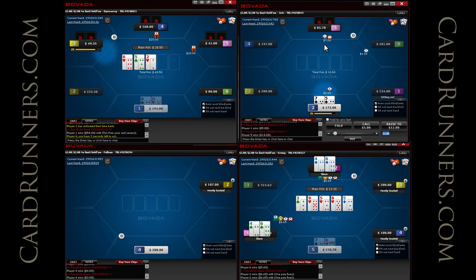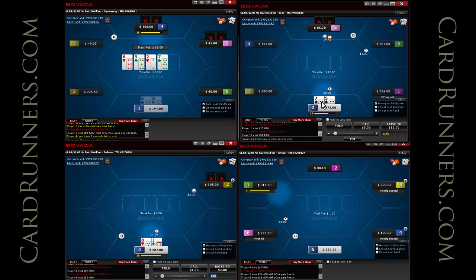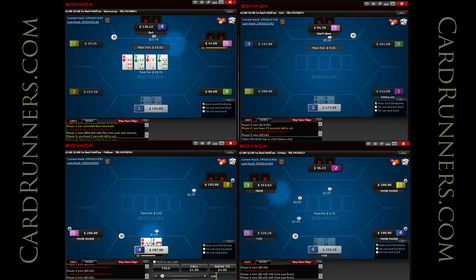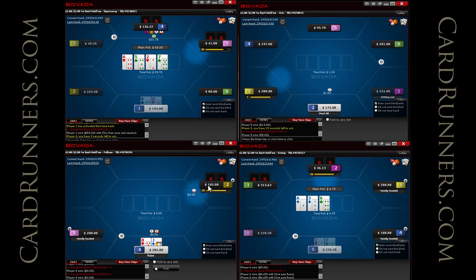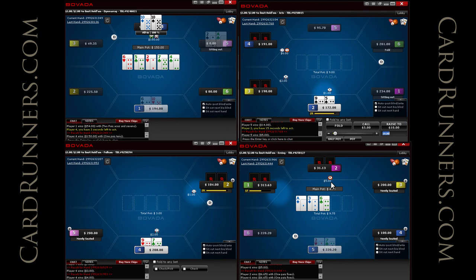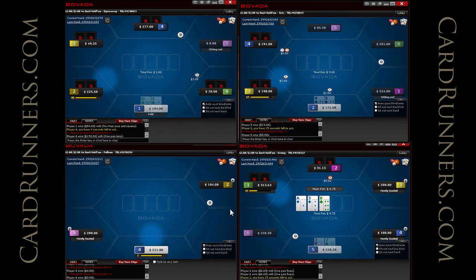This is a spot where if he made it a standard 3x or certainly a 2.5 or min raise, I'm going to be calling. I really like to call wide in the big blind, but because he just has less than 50 big blinds I think I'm just going to fold this hand — that's about as tight as you're going to see me play. Typically if I was playing against a good solid player I would be making this 2.5x. A lot of players have a pretty solid strategy on how to defend against 2x and 3x raises, and in between a lot of times they run into problems with their ranges, so I like to make them have as many difficulties as possible.